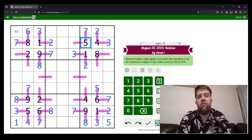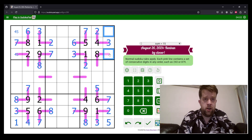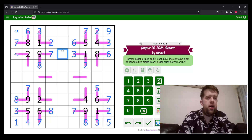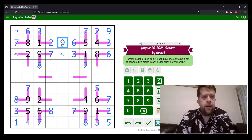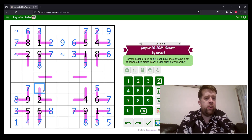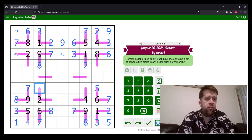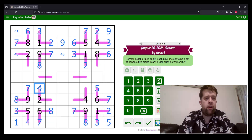Now we have six, seven, and nine left to place, but Sudoku tells us that seven can't go on those two cells, so seven must go here. What digit goes between five and seven? It must be a six. So this has to be six and nine. But six sees this cell, so that's nine and that's six. This is four and five. This is just a nine.